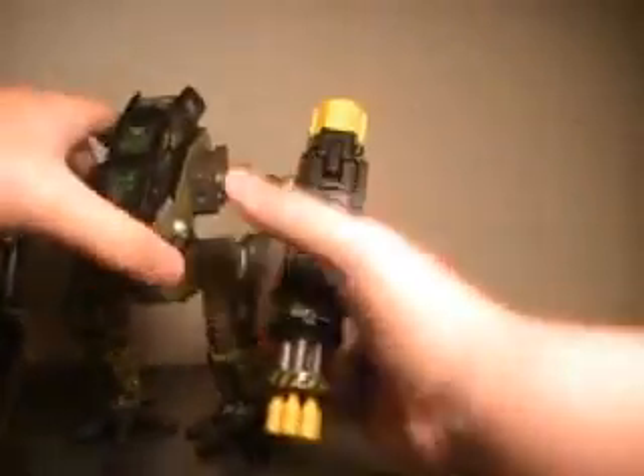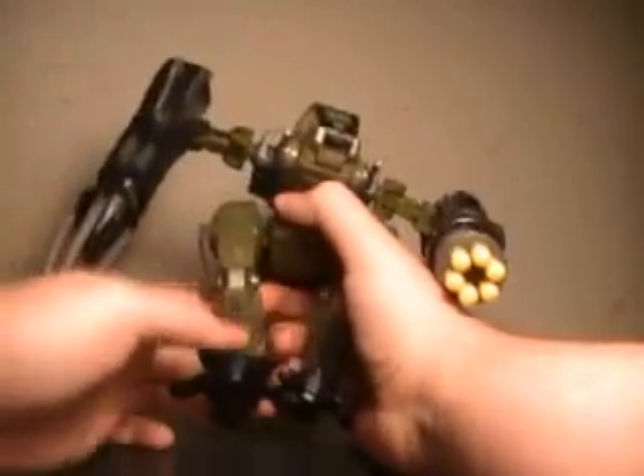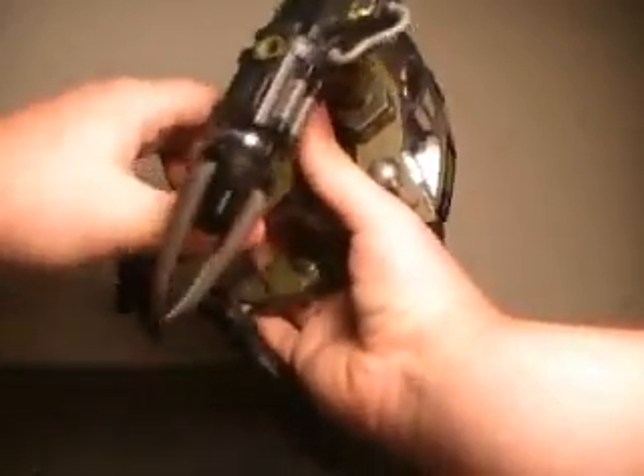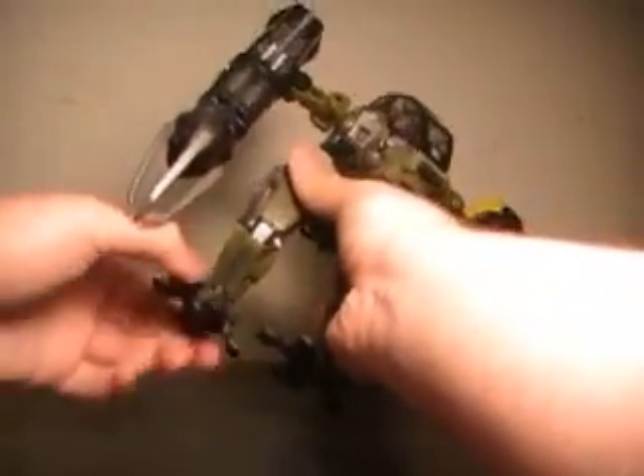As far as articulation: the mech suit can do a full 360 at the waist, as you can see here. Legs go in, out, forward, and back. They don't seem to bend at the knee, unless I'm missing something. Ankle joint moves and has a very wide range of movement — up, down, side to side. Very nice.